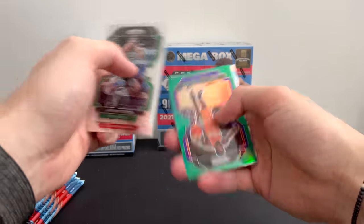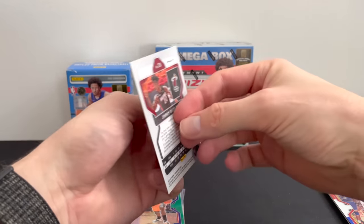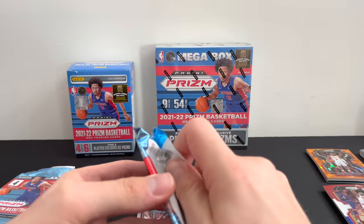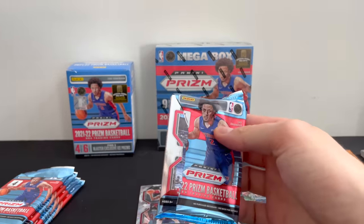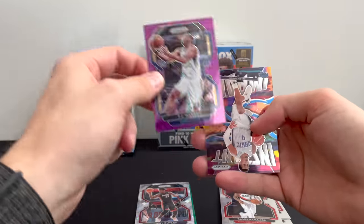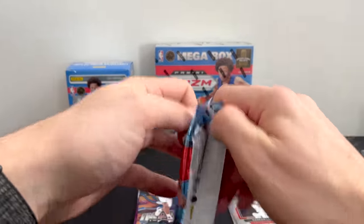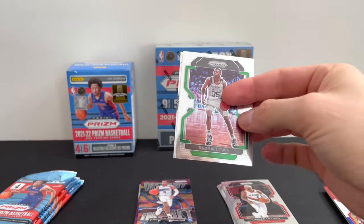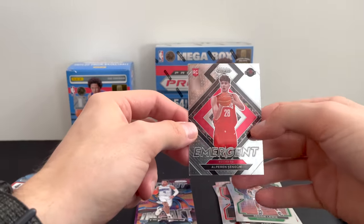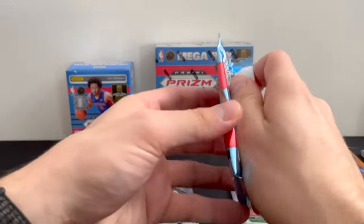First pack of the blaster: Jayson Tatum, Amari Stoudemire, and — oh, that is nice — Jimmy Butler. That's a pretty cool looking card. Next pack: LiAngelo Ball, Damian Lillard, purple TJ Warren. Rookie Jalen Suggs Instant Impact — nice. Third pack: Reggie Lewis, Daniel Theis, Justin Holliday, and a rookie emergent — Alperen Sengun. I'll keep that over here. Halfway down, two more packs to go.